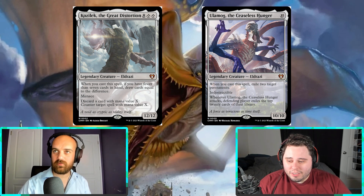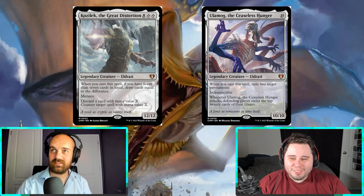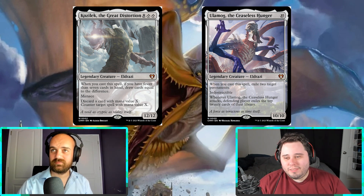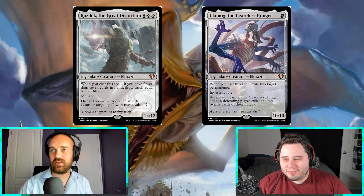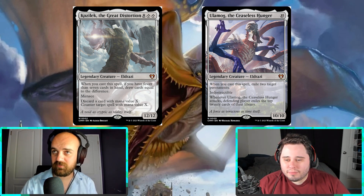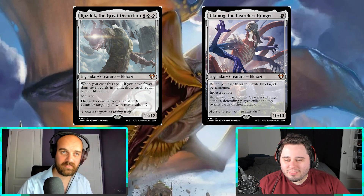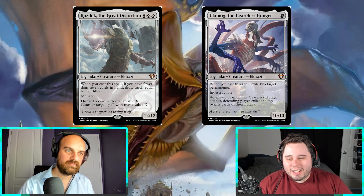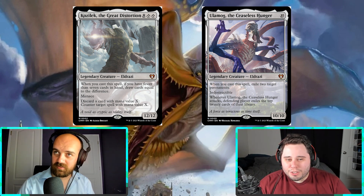That was a much-needed reprint because people love the Eldrazi Titans. I used to have an Animar deck that was basically just big Eldrazi stuff — Eldrazi Dump Truck, essentially. Sometimes Animar became an infinitely large creature with protection from white and black, and he's got his army of colorless ones behind him.